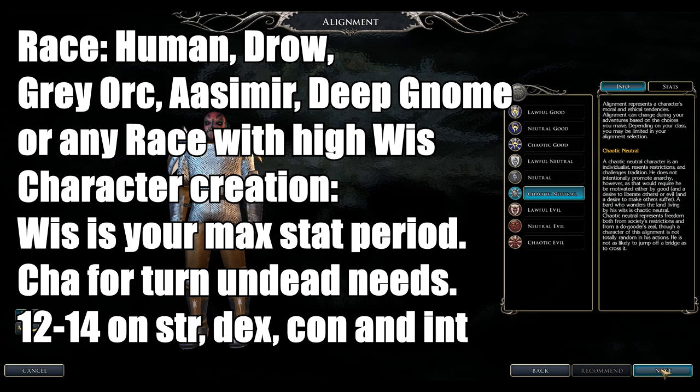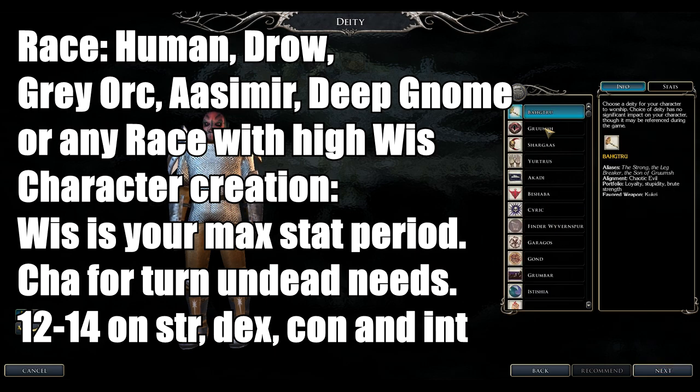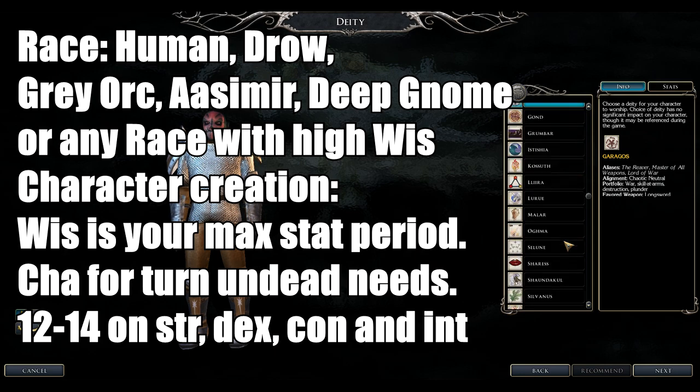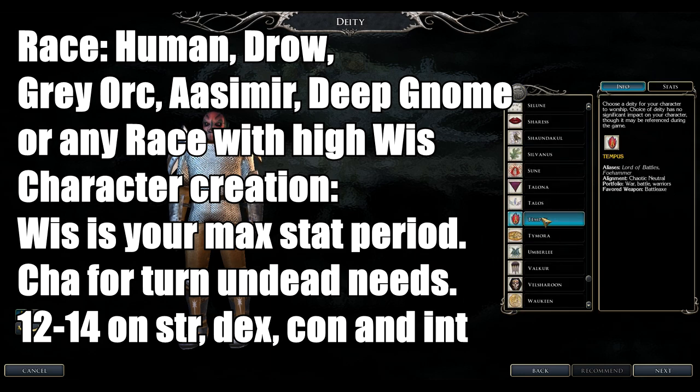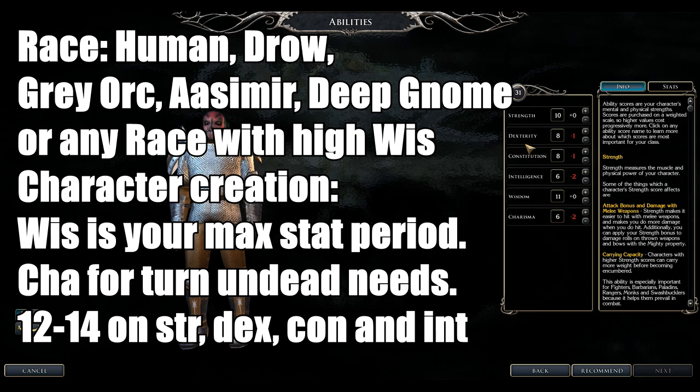For stats, focus on Wisdom. If you want more powerful Turn Undead, add some Charisma. Otherwise, 12 to 14 Intelligence is good, with at least 12 in Strength, Dexterity, and Constitution if you want to go that route.